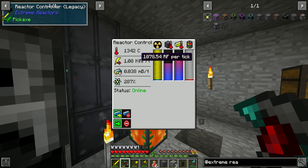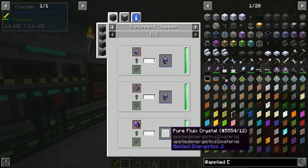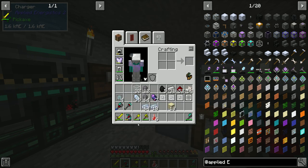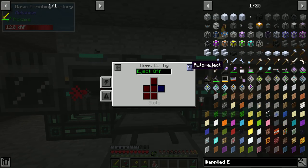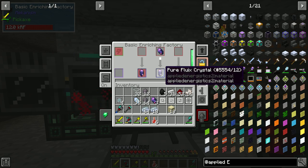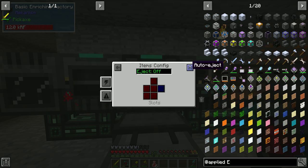I did not know that — so we don't actually need to have the crystal growth accelerator. If we just get the fluix crystals and put them in an enriching chamber — I did not know this. This is such a cheaty way of doing it. I am on board with this. This saved us so much hassle — we would have had to make chargers and hook everything up with cables, but now we can just do that, which is ace.